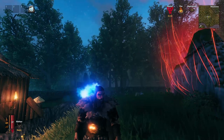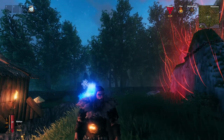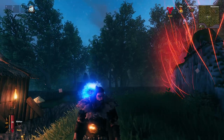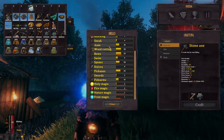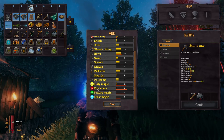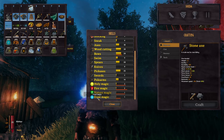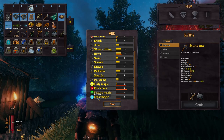The first thing about this mod is that it adds a lot of runes, and every rune has its own spell. You need to craft those runes before you can use them. You can see on my skills that I now have holy magic, fire magic, natural magic, and frost magic — so it adds four more skills for you to train and level up.